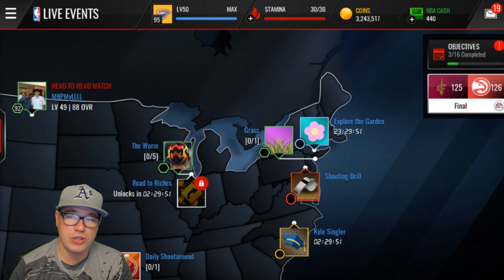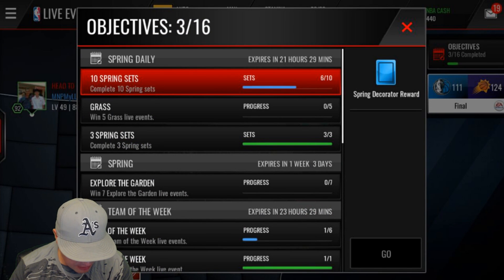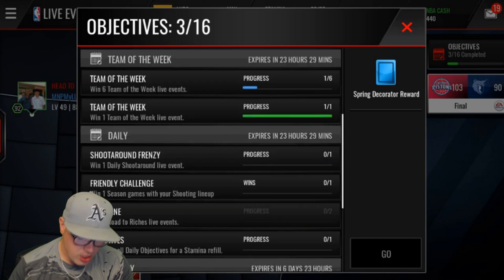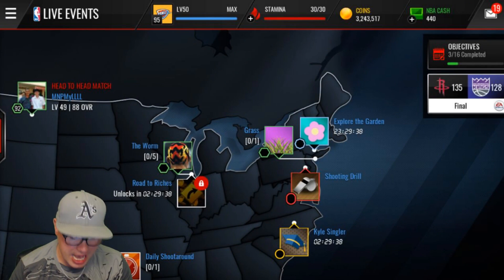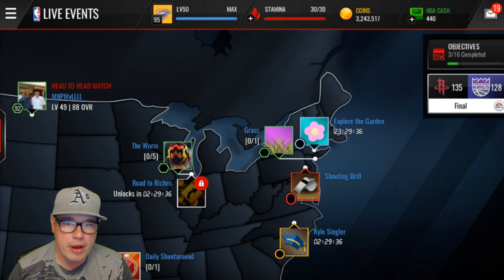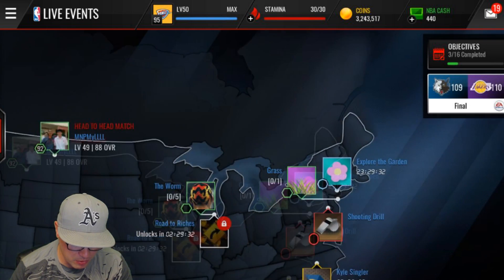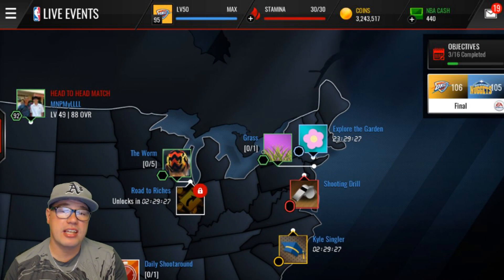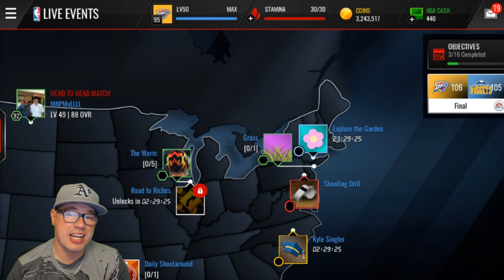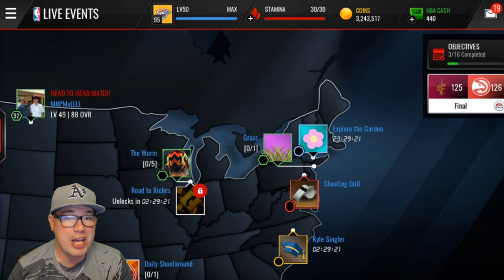Unfortunately we can't reveal any 90 overall Dennis Rodmans yet, let alone 93 — there are some grind aspects to it. Make sure to play the life events out right now to get some eggs. There are also objectives that give you eggs, and there's a spring daily. They listened to us when we said we wished there was more of a grinding aspect to the programs, and they gave us a chance to grind it out for everyone — free-to-play players as well as people like me. Pretty cool stuff. Let me know if you're hyped on this Dennis Rodman — he's going to be a savage, especially with that In-the-Paint special ability.